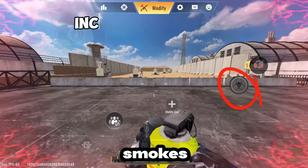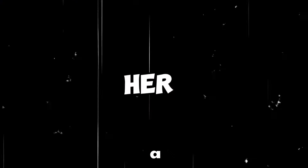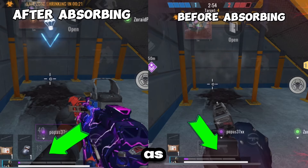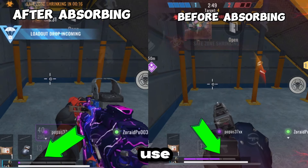Nova has the ability to inhale the smoke to increase her movement speed, and gives a slight increase in reload speed and ADS speed. There is a catch to it though — as you inhale the smoke, your shield recovery rate reduces. So if you have your shield broken, don't use this ability.